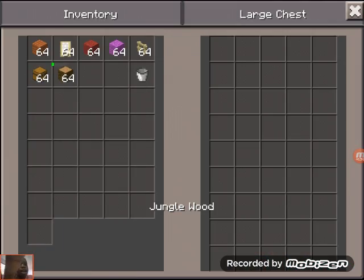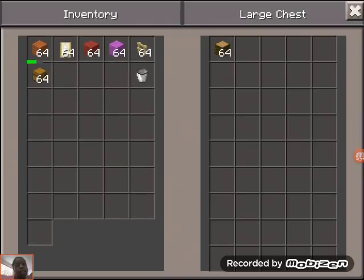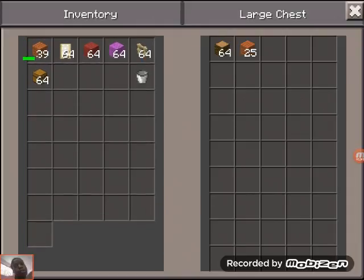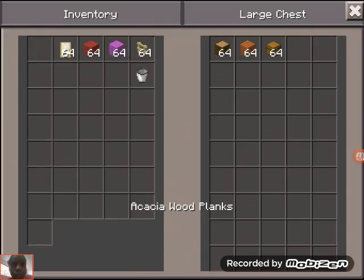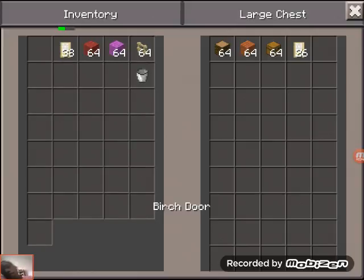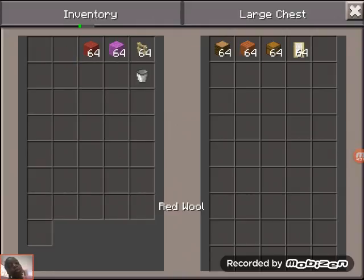I'm going to get my chest out. I'm going to close up and get rid of all this stuff, because this stuff I don't need. I'm going to make a modern house today.